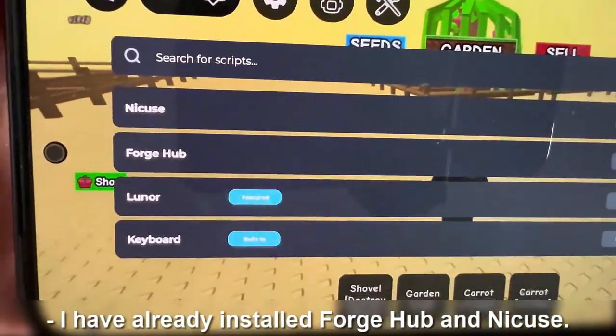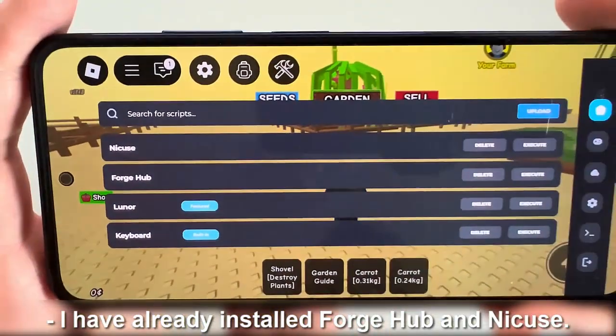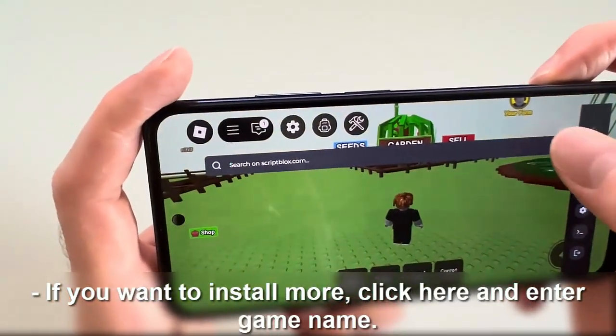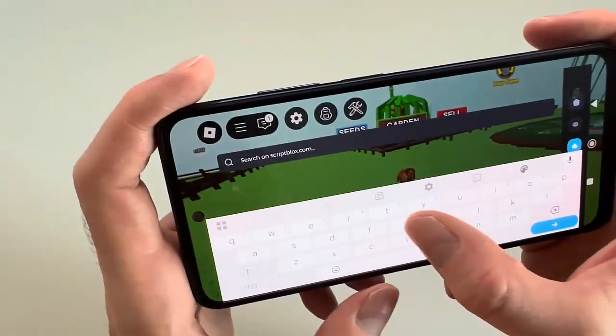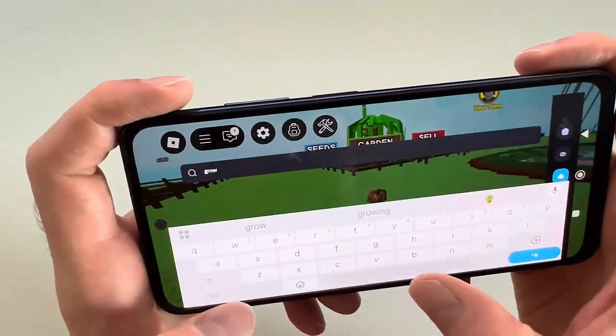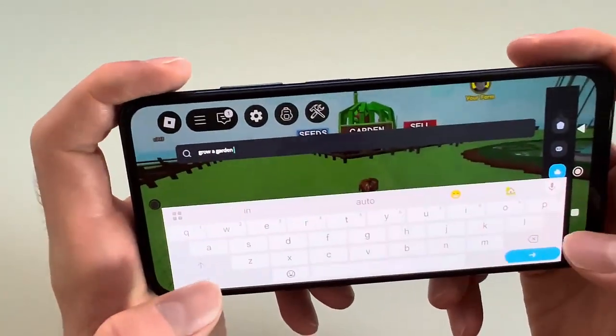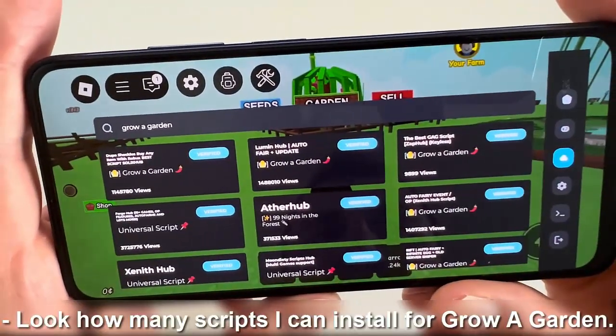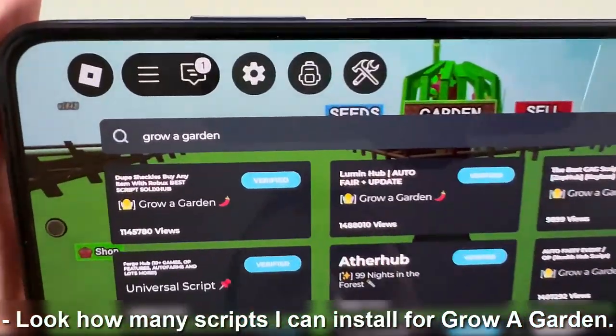I have already installed Forge Hub and NICUs. If you want to install more, click here and enter the game name. For example, Grow a Garden. Look how many scripts I can install for Grow a Garden.